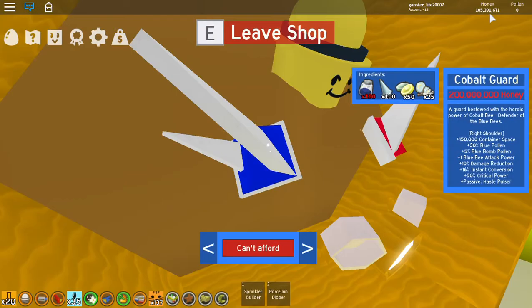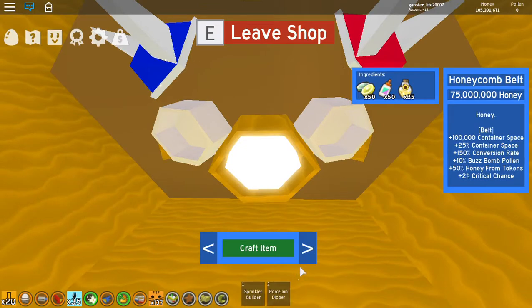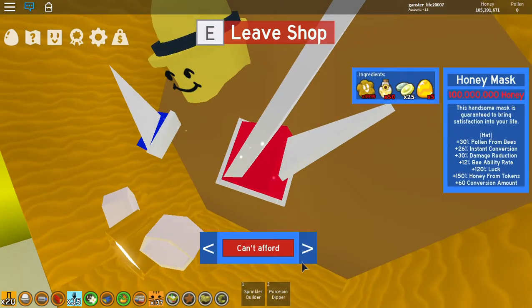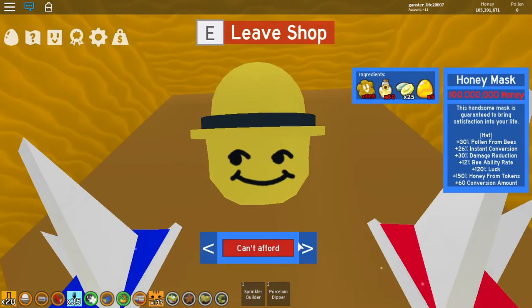As you can see, I have 105 million, 319, 1671. I can buy this. My next plan is probably crafting this and this, or I could be crafting this.